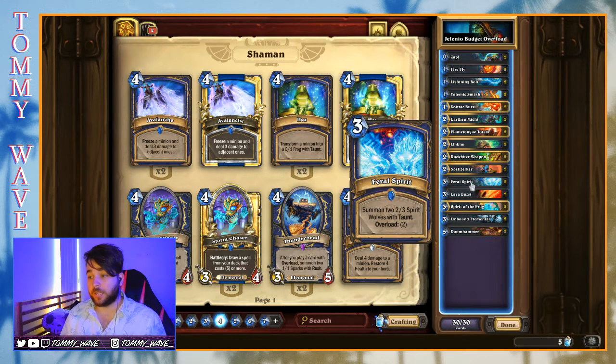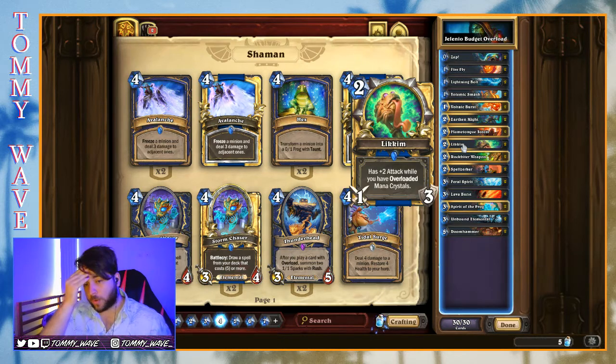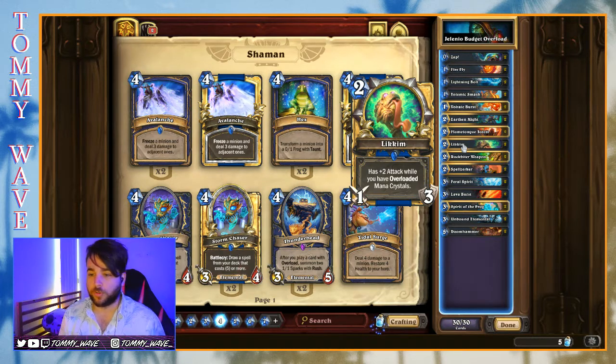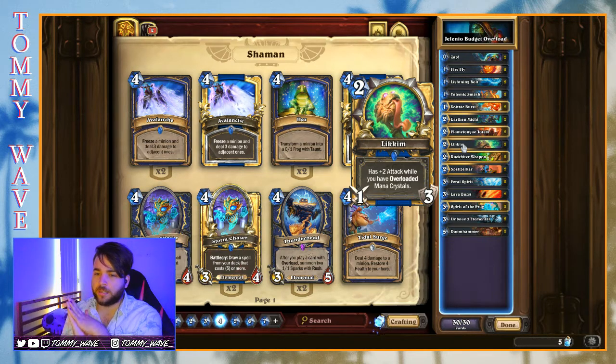The one exciting card I'm really excited to play with is Lickum — a two-mana 1/3 weapon that has +2 attack while you have overloaded mana crystals. We do have quite a lot of overload crystals in the deck, and Lickum can help us: if we play Lickum on turn two into turn three Feral Spirit, it's going to help us on turn four when we are overloaded to contest the board. I think Lickum is going to be really good but I haven't played with it before, so we'll reserve judgment until after the games.